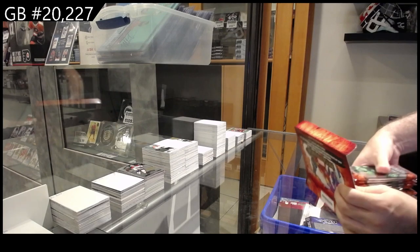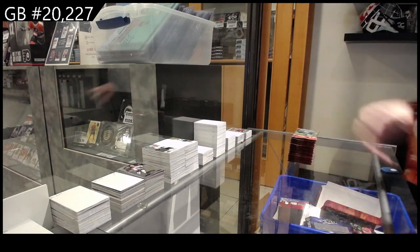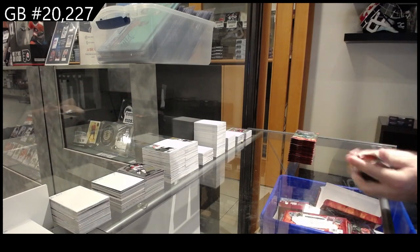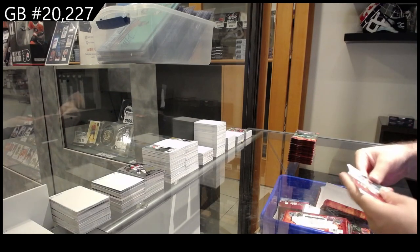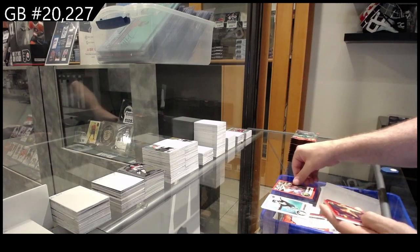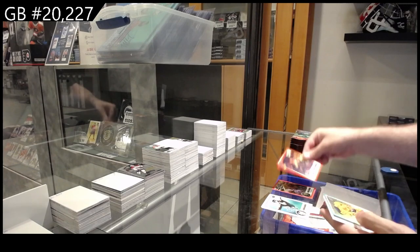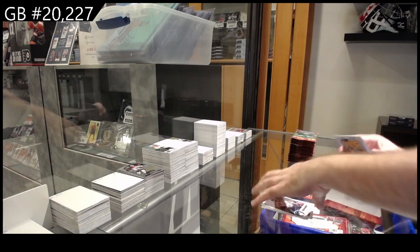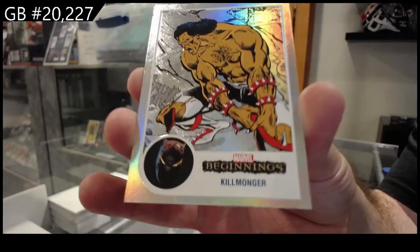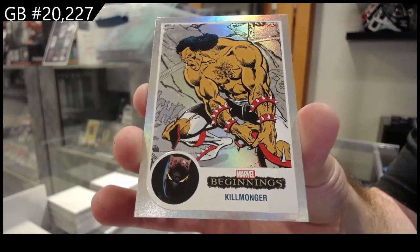Let's see how the second box fares compared to the first one. We've got a nice 199 Flipped FX, a nice 125. Demon Bear Red Base, Mad Thinker Red Base, and a Flipped FX of Killmonger.